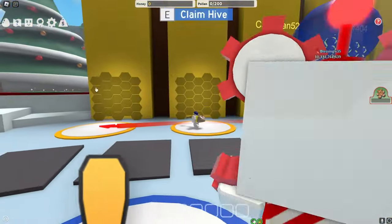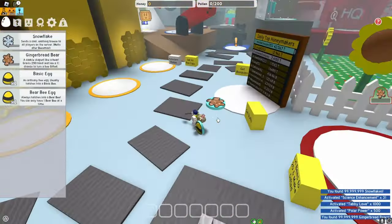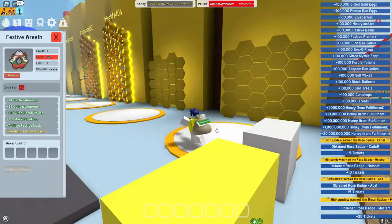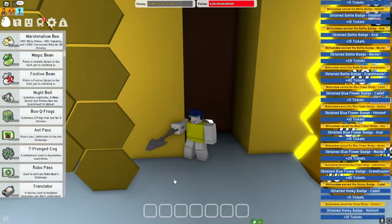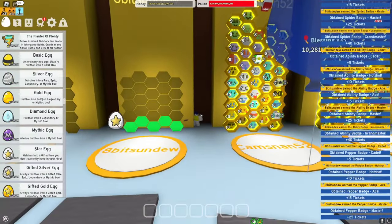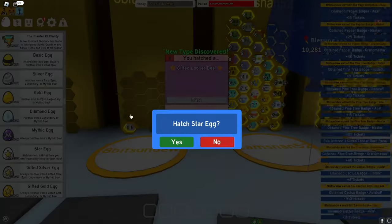Let's go ahead and claim the hive and get these buffs. Let's get these bee quips, all bee eggs, and claim a million badges. While all these badges are getting claimed and making the most annoying sounds ever, let's go ahead and use star eggs to get 25 bees.